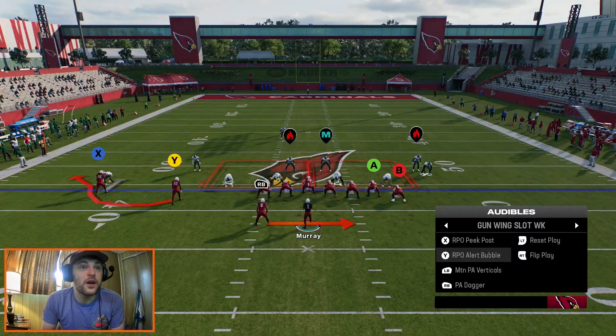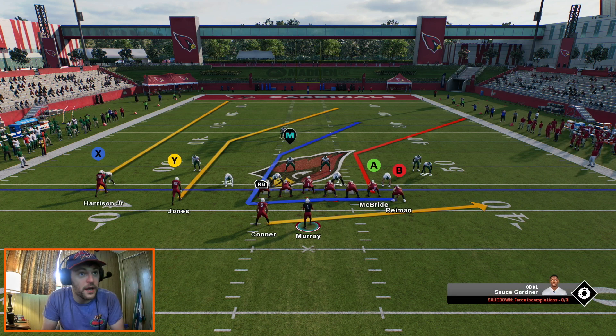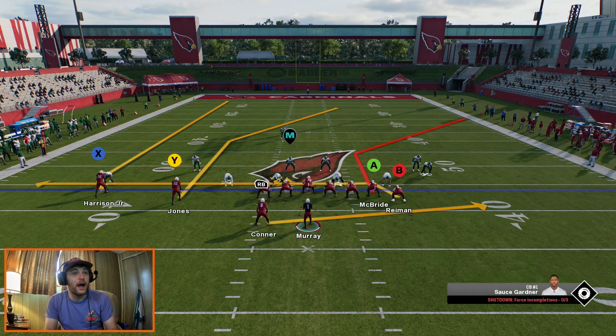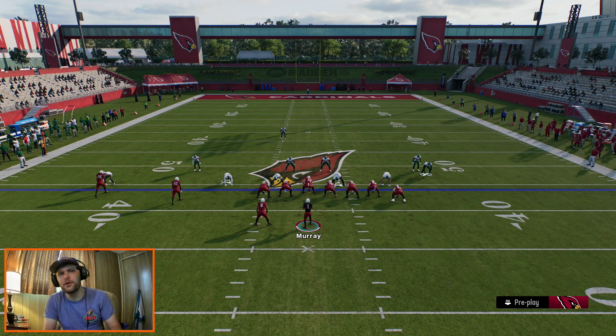Let's get into the passing game here. Starting off with PA mountain verticals — we're trying to throw the ball down the field after doing some short stuff with the RPOs. Let's put the other tight end on a corner route as well. There are a few different things: you can put him on a corner, put him on a drag, or block him as a sixth offensive lineman type of deal. I like to put him on a corner.